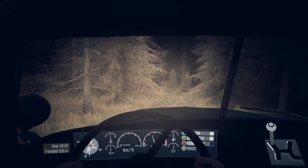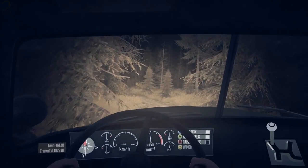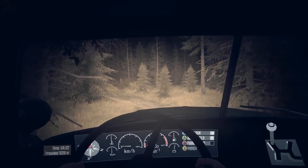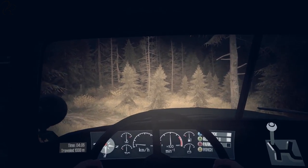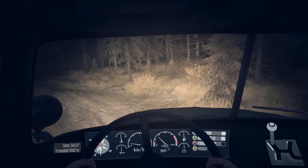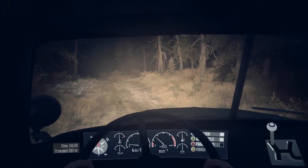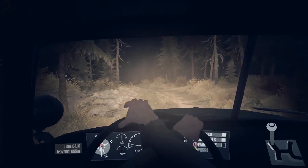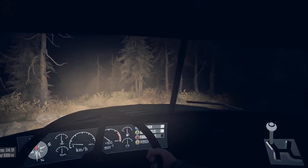Back where we came from — turn right this time and head off down the other track. In situations like this, driving through very narrow tracks with lots of trees, first person is actually very useful because it's hard to get the camera position right when there's trees everywhere.